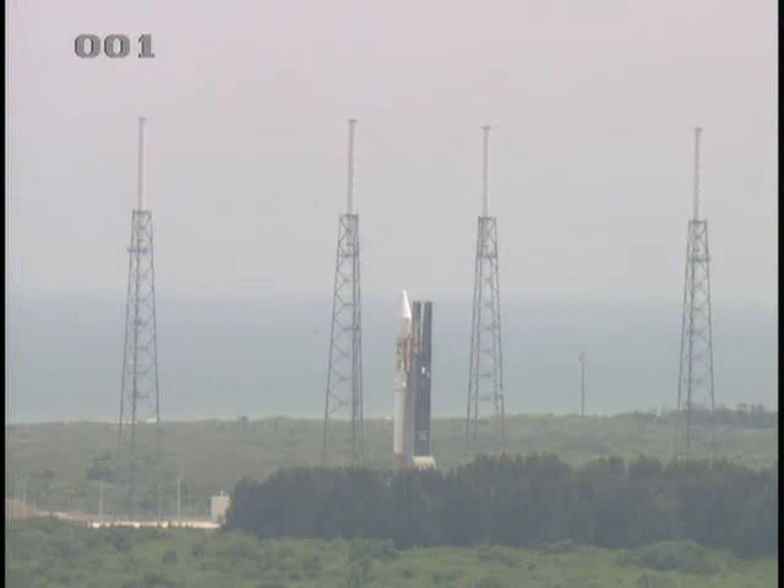Atlas battery heater power. At T-minus 1 minute 55 seconds, the team will command the launch sequencer to start. At T-minus 1 minute 50 seconds, the team will secure Centaur LH2 and LO2 topping. At T-minus 1 minute 40 seconds, the team will command the flight control system to launch enable. At T-minus 1 minute 38 seconds, the team will secure Centaur battery heater power.